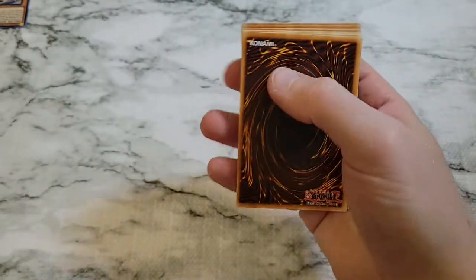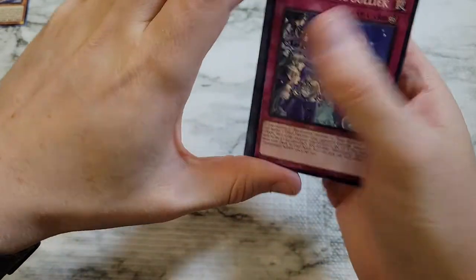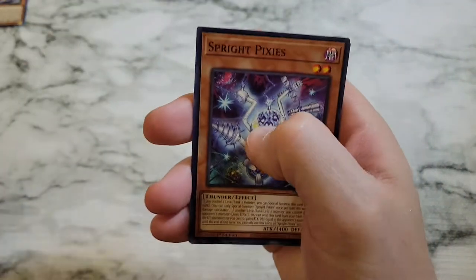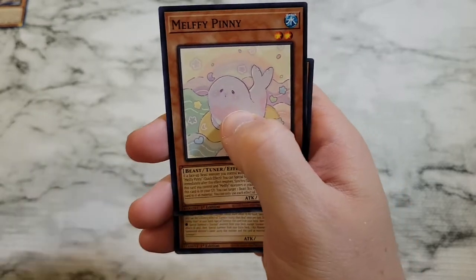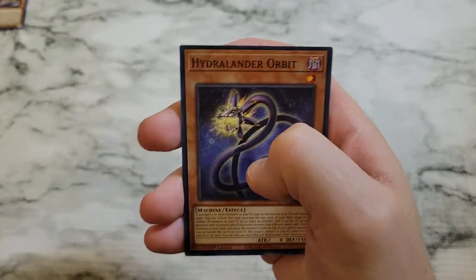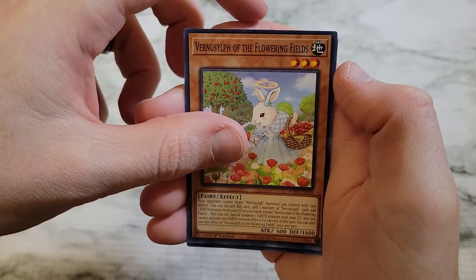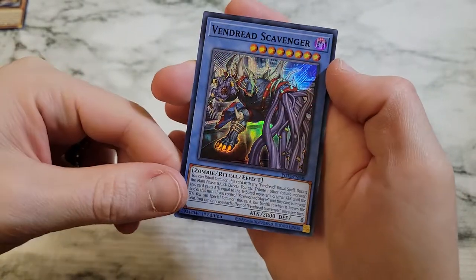Holding out hope they slipped in our starlight rare here. Tear Laments Celiac, Mokey Mokey Adrift, Sprite Pixies, Melfie Penny, Gunkan Suship Shari Red, Tear Laments Havnis, Hydralander Orbit, Vernisylph of the Flowering Fields, and then Vindred Scavenger — just as a super rare.